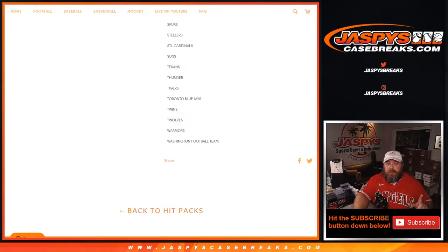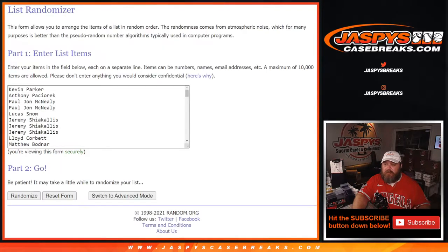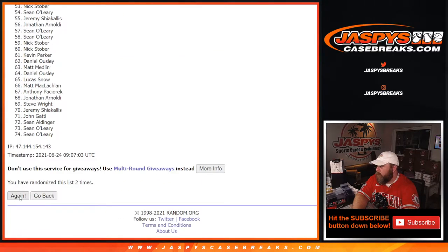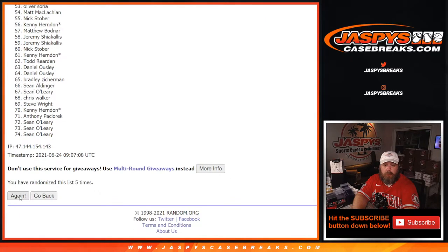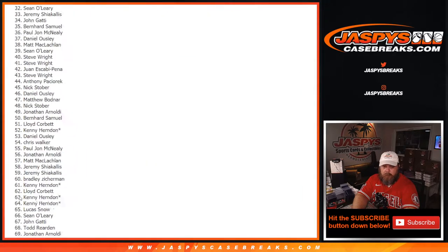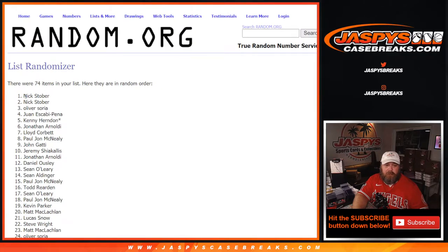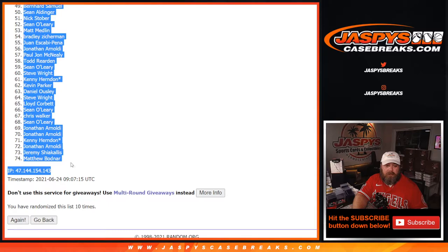So let's randomize both of those. Dice roll — five and a five, ten times. Tenth and final time. Nick Stober down to Matthew Bodnar.